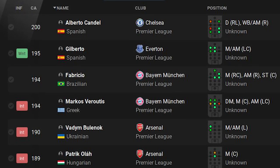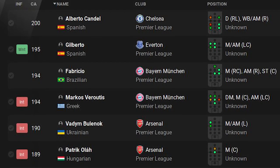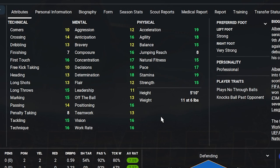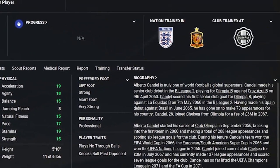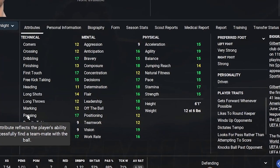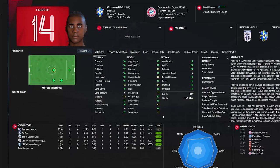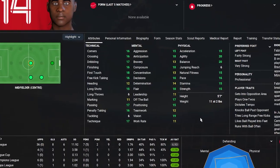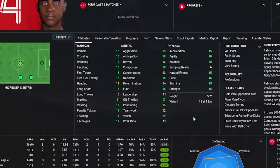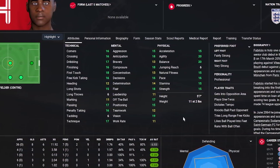In the player search, Chelsea had a 200 out of 200 current ability talent, with other clubs like Everton, Bayern Munich and Arsenal holding the world's best players. The highest rated player is a right back who came through the Olympia youth team from Paraguay. There's also an insane attacking midfielder at Everton with some of the best mental attributes you'll ever see. But the crème de la crème for me is Bayern's Fabrizio — a midfielder who can also play from the right — one of the best regens I have ever seen. It kind of reminds me of what Lionel Messi used to be like on previous Football Manager games.